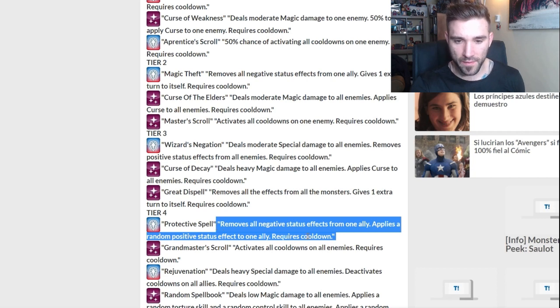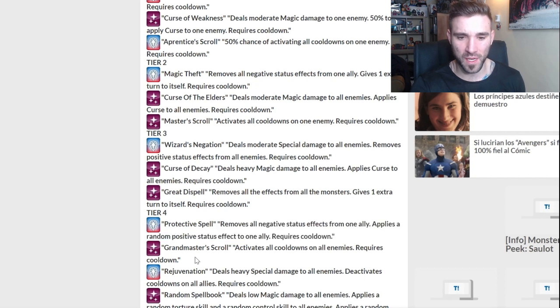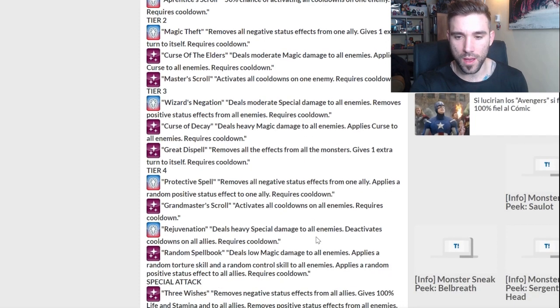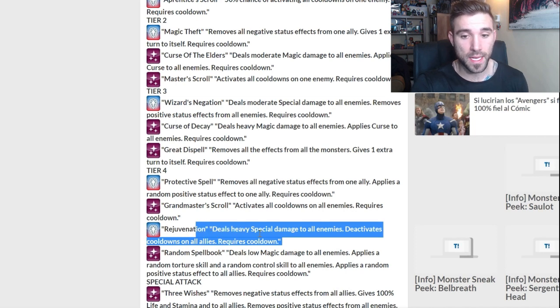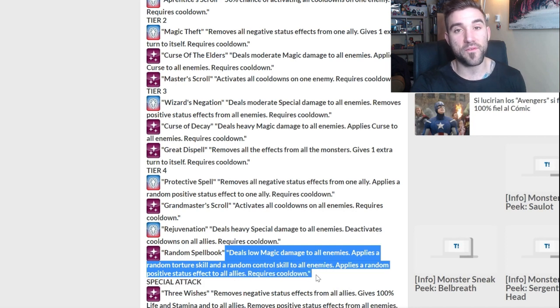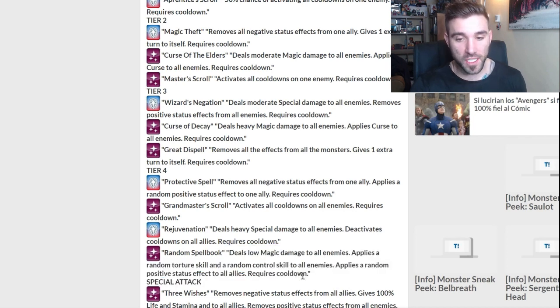Tier four — I don't know if these are in order. Remove negative status effects from one ally and apply a random positive — that's a terrible 105 skill if that's what it is. Activates all cooldowns on enemies — that's fantastic. Activates cooldowns on all allies, that's pretty good. Then if this is a 120 skill that kind of sucks, because this next skill is fantastic in my opinion.